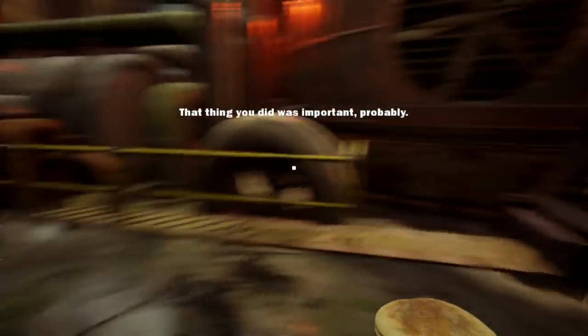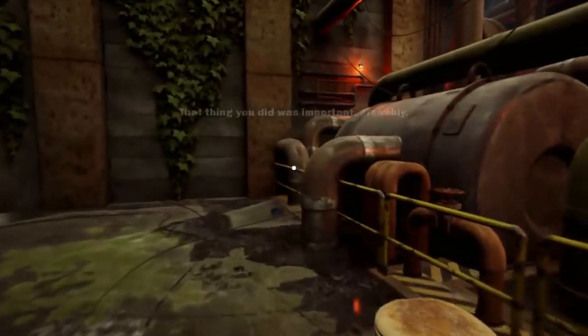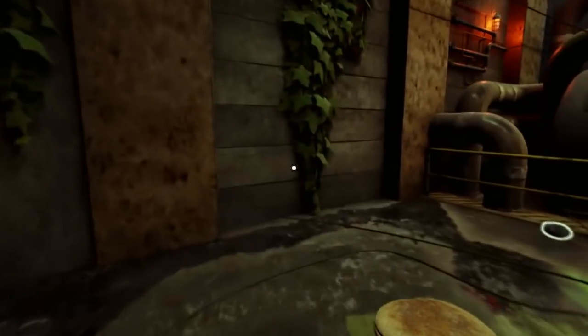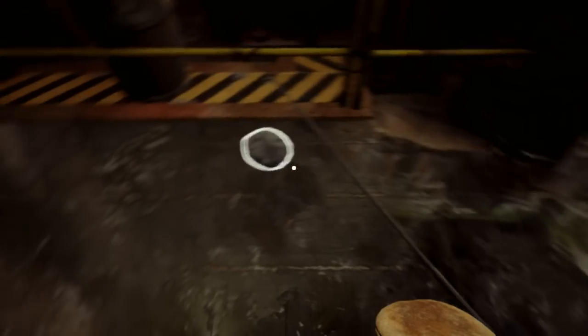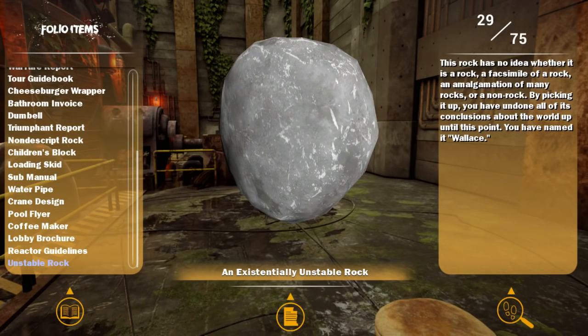The thing you did was important. Probably. This rock has no idea whether it is a rock, a facility of a rock, or an obligation of many rocks, or a non-rock. By picking it up, you have undone all of its conclusions about the world up until this point. You have named it Wallace.